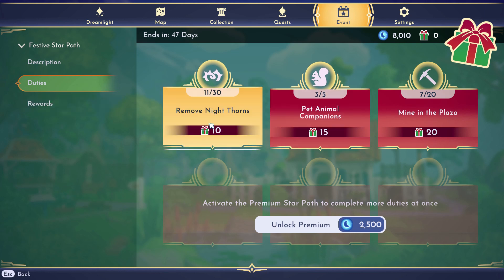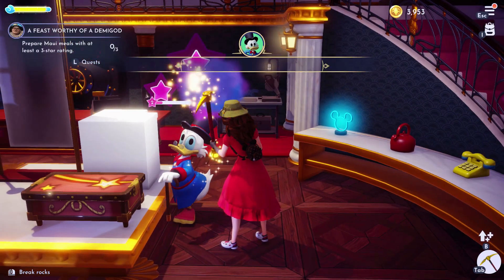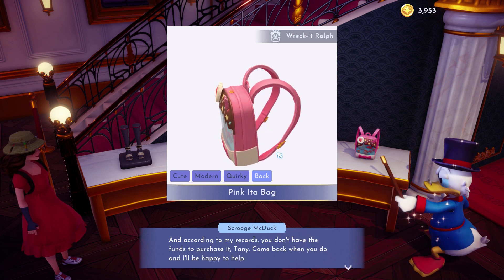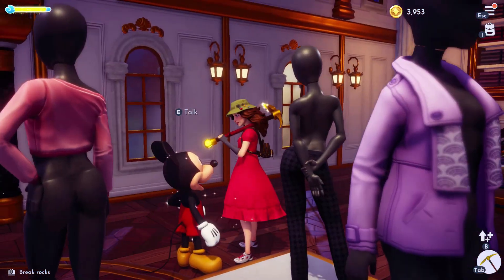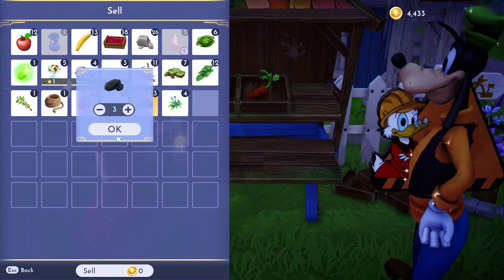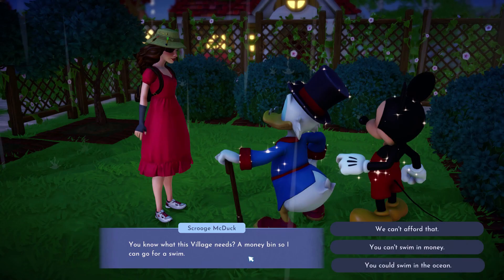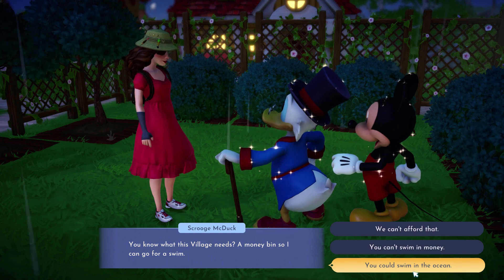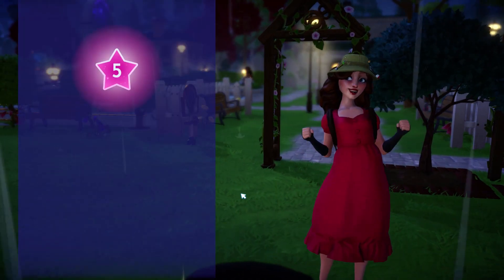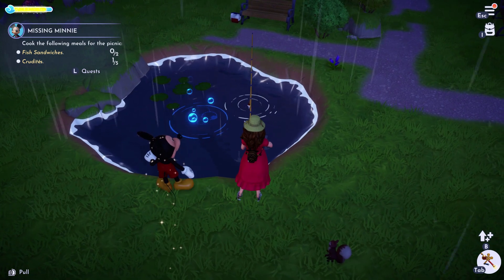There's a festival that ends in 47 days — they give you gifts if you do certain things, like remove night thorns and collect stones. I really want to finish up my requests and buy that bag. This is the cute bag — I gotta buy it, and I did! I had to sell more stuff to buy it because it was so cute. Who knows, I want to crochet it one day — that's how cute it is. Because I was trying to be friends with all these characters, they're just following me everywhere.